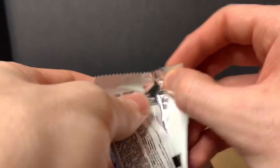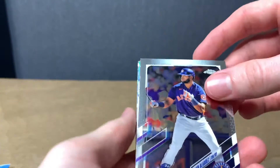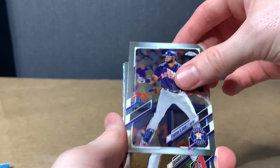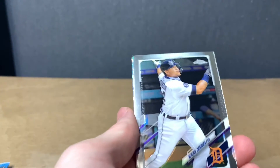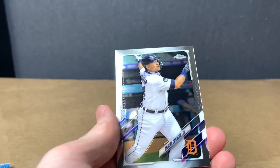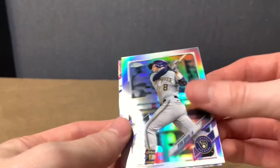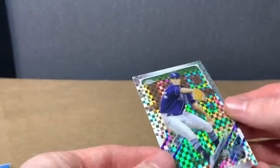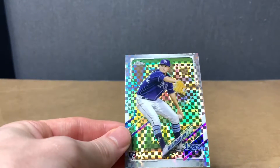Looks like we got three packs left. Don't forget to drop a like — let me know if you guys like baseball stuff. Yordan Alvarez. Eduardo Escobar. We got Miguel Cabrera. Ryan Braun. Shane McClanahan — that's a rookie.